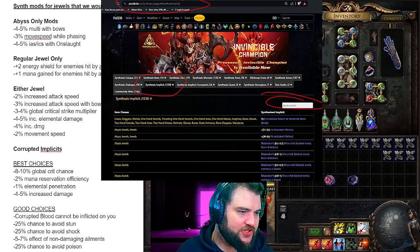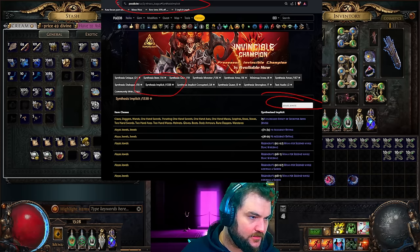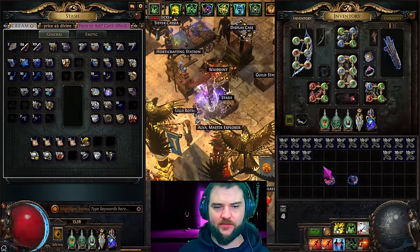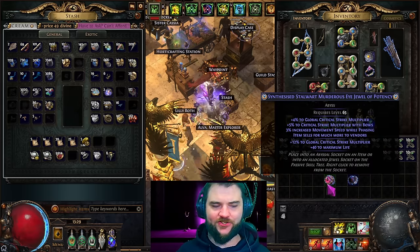If you're unaware of how to figure out which synthesis modifiers to look for, the most up-to-date and easiest place to check is poedb. Go to poedb, type 'synthesis league,' go to synthesis implicit, and in the top right corner type the item type you're looking for — in our case abyss jewels or jewel base — and it will sort out all the possible implicits for you. Synthesis weightings are not made public; I have a database I've collected myself over the past year that gives a rough idea, but if you're a regular player who hasn't rolled hundreds of thousands of implicits, the best way to check which mod is the rarest is a simple relativity check.